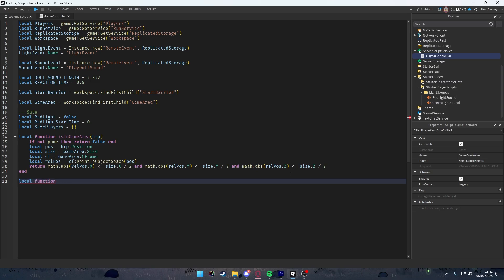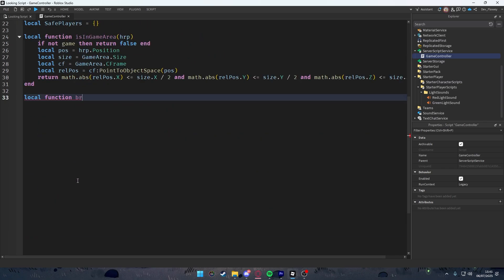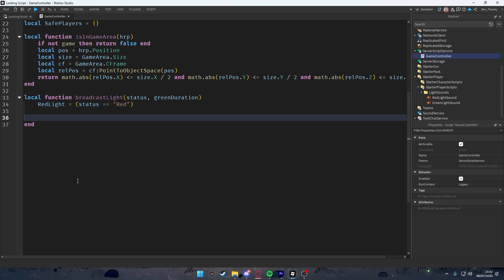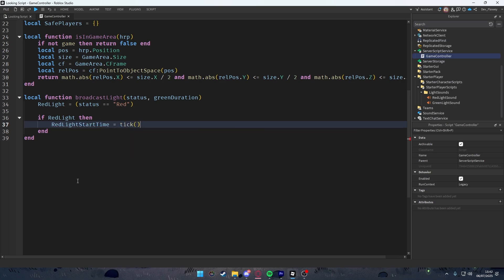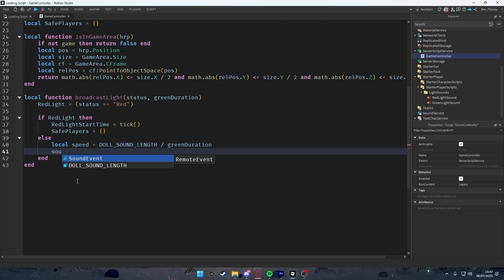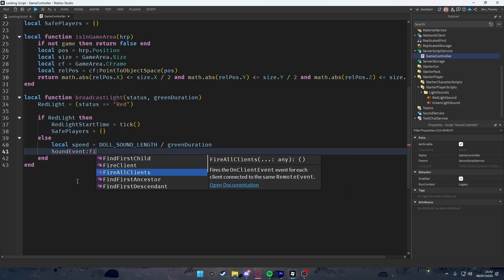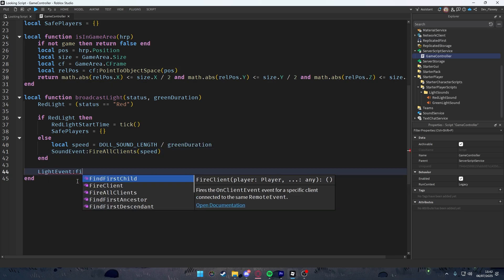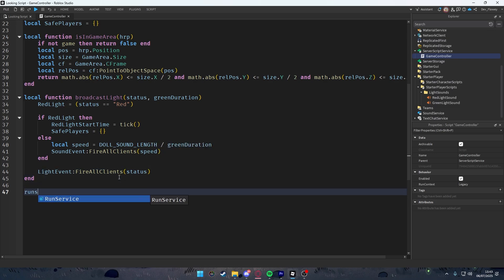Create the broadcastLight function with parameters status and greenDuration. Set redLight = (status == 'red'). If red light, record redLightStartTime and reset safePlayers. Otherwise, calculate speed = dollSoundLength / greenDuration, then fire soundEvent to all clients with that speed, and fire lightEvent to all clients with the status.